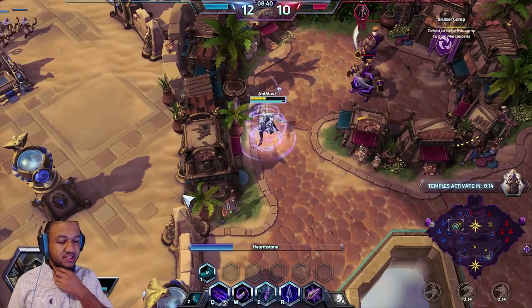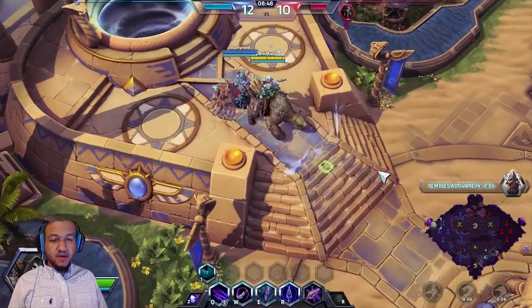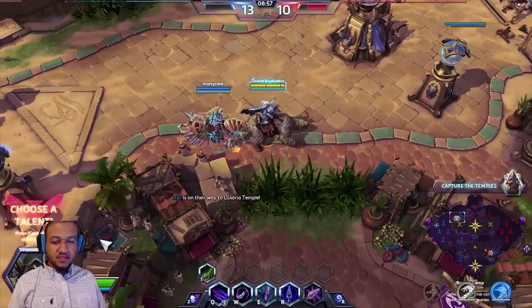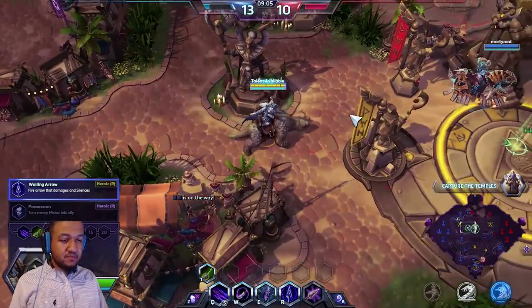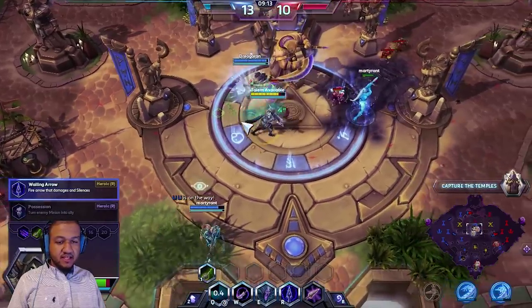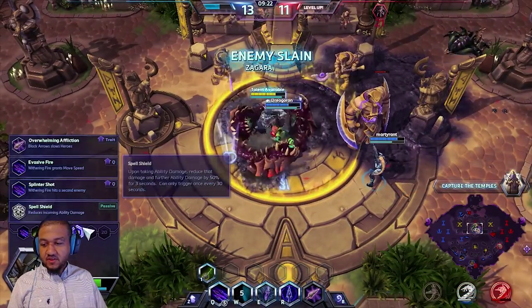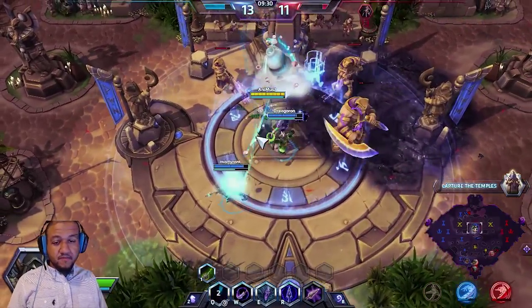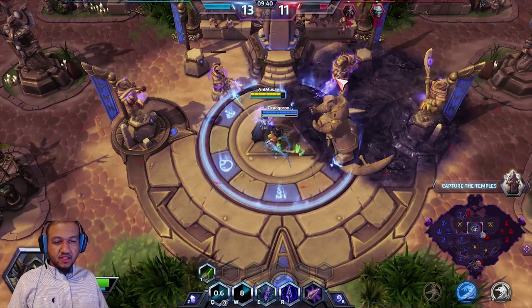We are a little more hurt than I want, so we're going to get some health because the temples will be back up in 10 seconds. At level 10, we picked up Wailing Arrow. Wailing Arrow is a move that you can manually explode to cause more damage — it silences enemies for 2 seconds, which is a strong game changer. At level 13, we're going to grab Evasive Fire. Evasive Fire boosts your speed by 10% each time you use your Q attack, and it can stack up to 3 times for a 30% speed boost — great for escaping enemies and protecting yourself.